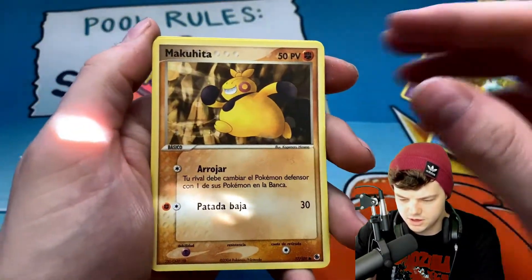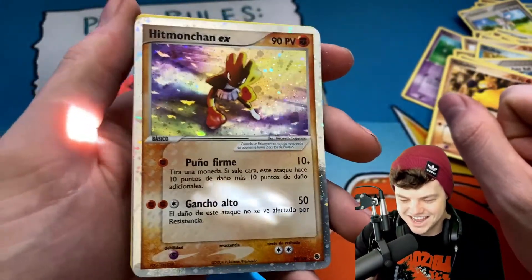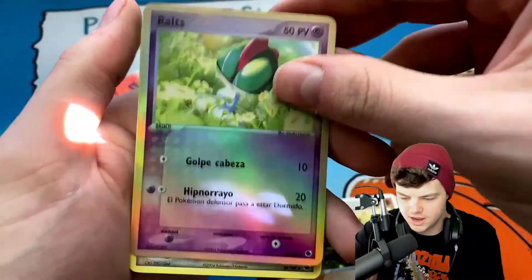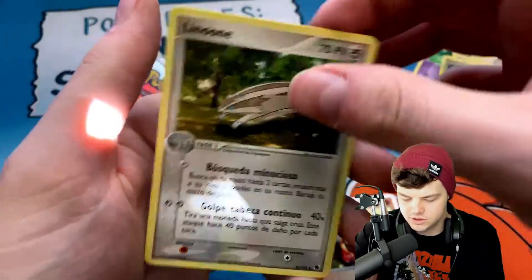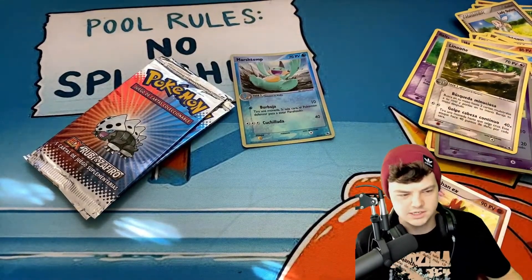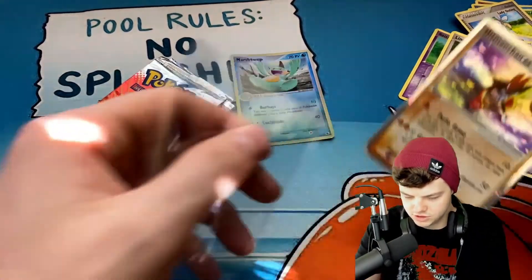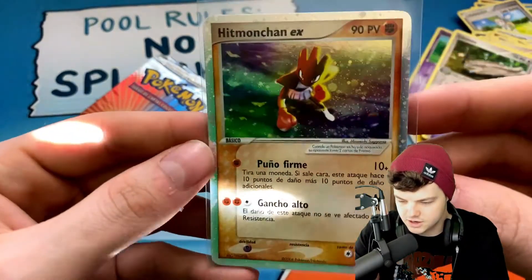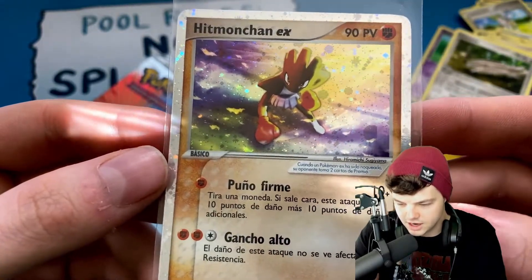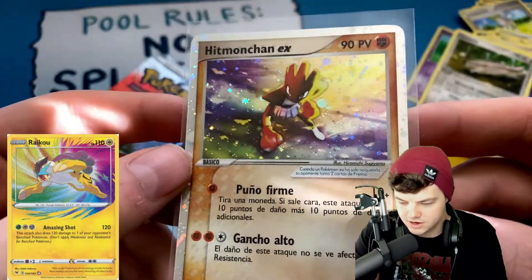Let me put Marshtomp a little separate from the rest. Alright — our EX pull! We gotta hit Hitmonchan EX. It's hard because they're Spanish cards. We also have a reverse Ralts and a Linoone. It's hard with Spanish cards to figure out what the pricing is, because there's not a lot of pricing data out there — that's why going into this video, setting up prices to show you guys is going to be a little bit hard.